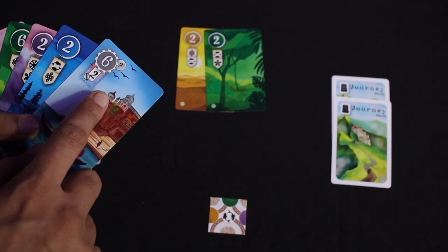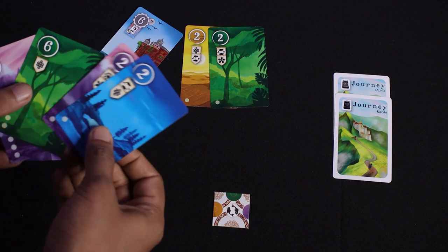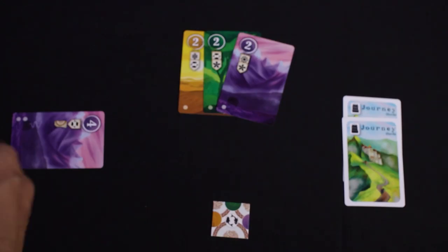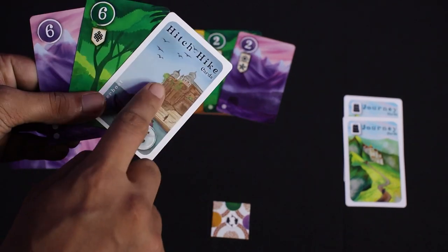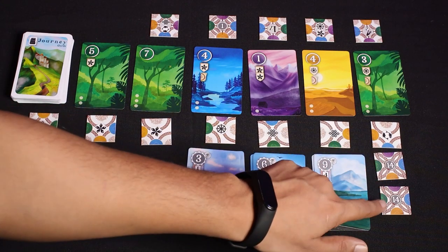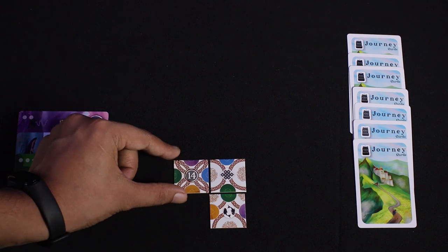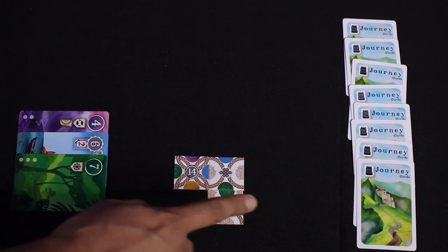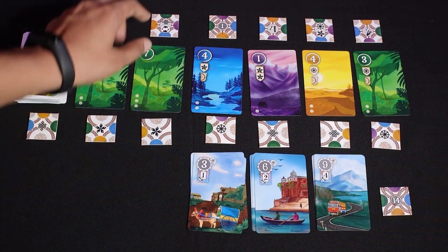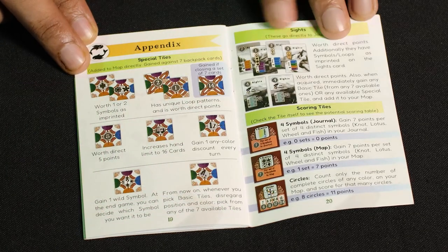In a future turn, you may play one or more hitchhike cards and play these journey cards for free, equal to the bottom number shown on the hitchhike. Once used, the hitchhike card goes into your journal. You can also flip the hitchhike card and use it as a wild white card, which can be placed in your player area for no cost. The other bonus is the 14-point tile and as you get it, you must place it adjacent to any of your existing tiles in your map. If you stack up seven or more cards in the backpack area, you may discard exactly seven and gain one of the available special tiles and add them to your map following the tile placement rules. These special tiles will give you a benefit in the game and you can always find the explanation in the appendix in the rulebook.